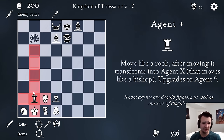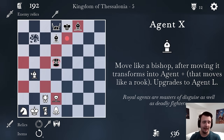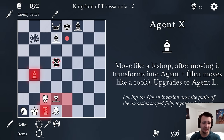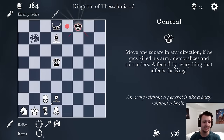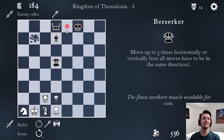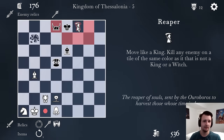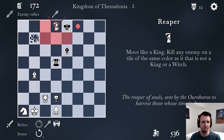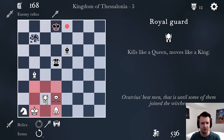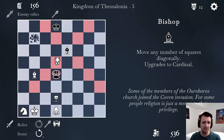Now it's time to take advantage of my Agent Plus. It moves like a Rook, but after it moves, it can then move like a Bishop. Both my Agent X and my Reaper are hitting his Bishop — that means I can go in and threaten his King. I did that backwards — wrong order. The Reaper's in, but the Reaper cannot kill the King at all. I'll have the Reaper become a two-for-one and take two units.